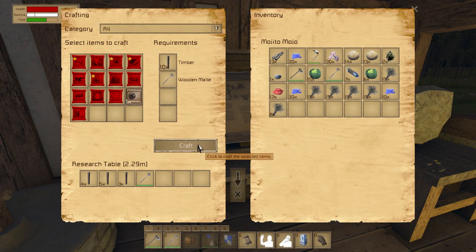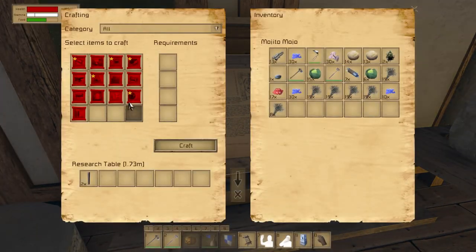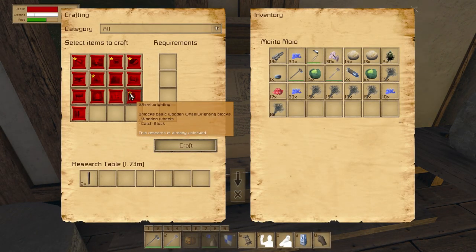Let's get a bunch of timbers in here and this mallet. And just as we hoped, this is now available to us. Let's make it — and we can eat yet another scroll. I'm just sitting around eating scrolls. It's a research frenzy. Oh my god.